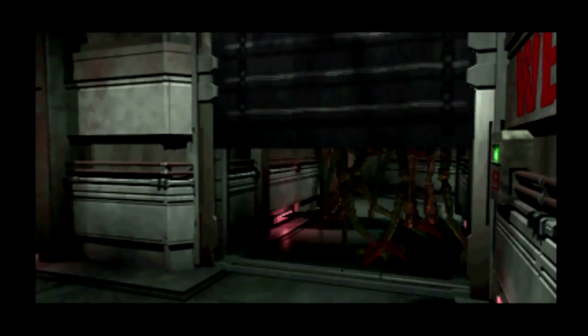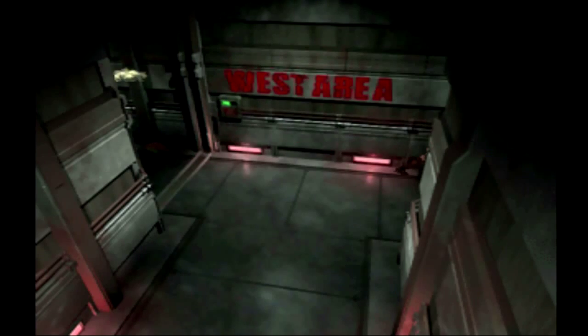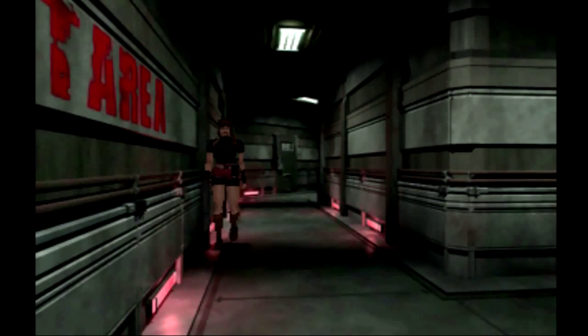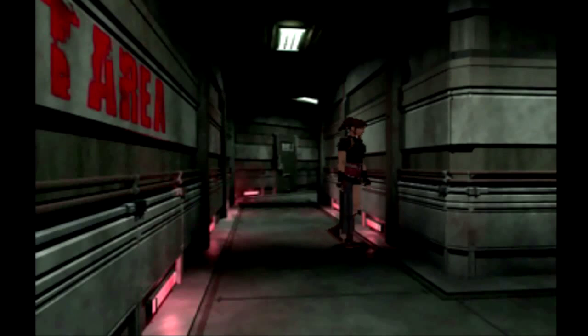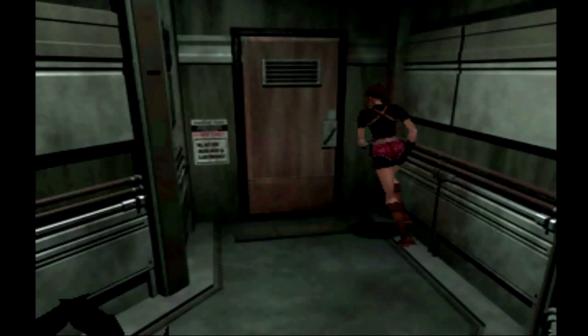Getting deeper and deeper into this lab, which also includes these plant enemies. As you might expect, plants are weak to flame, which means I have my flame rounds equipped. I'll shoot a couple more in there just to be safe. The flame rounds will continue for a longer period of time before going to the ground, and there's another plant enemy right outside the door here so I'll kill that real quick.